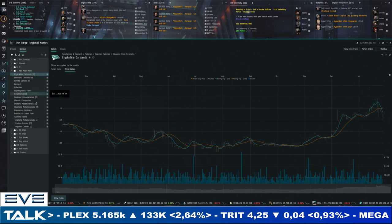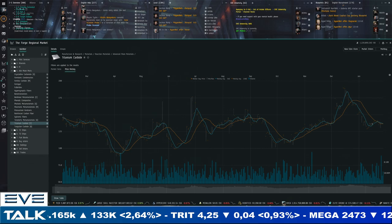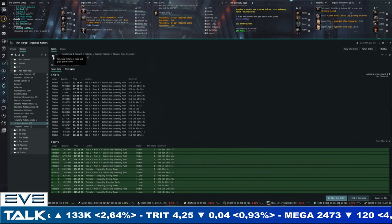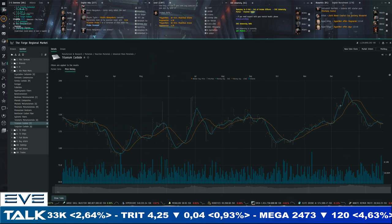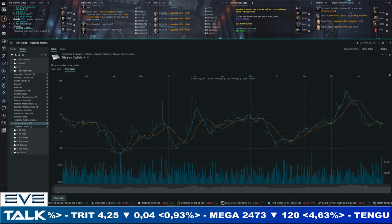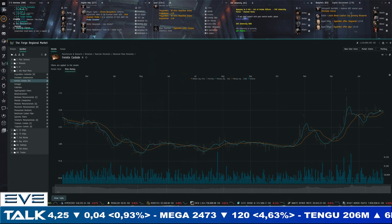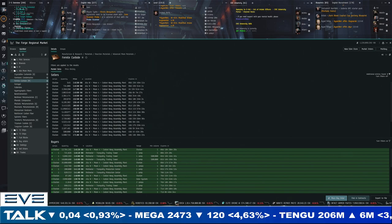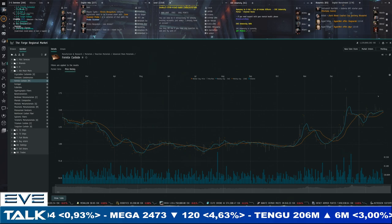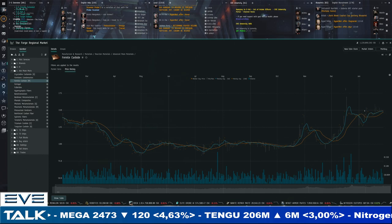Titanium carbide for Caldari went almost to 200 ISK a couple weeks back and has been easily absorbed — now at 137 ISK with an arrow spread, meaning buyers realize they have to pay the higher price since supply isn't as plentiful. For Minmatar it's Fernite carbide, again matching 150 ISK which is getting close to a one-year high — 147 to 146 for buyers. This could be demand-driven. I saw a cool piece of propaganda on the subreddit about producing ships for Minmatar, which might be partly why this is happening.